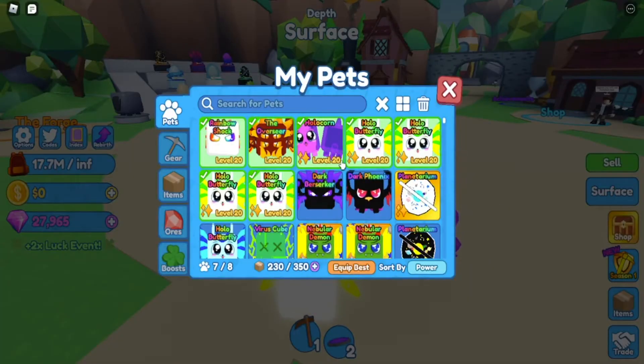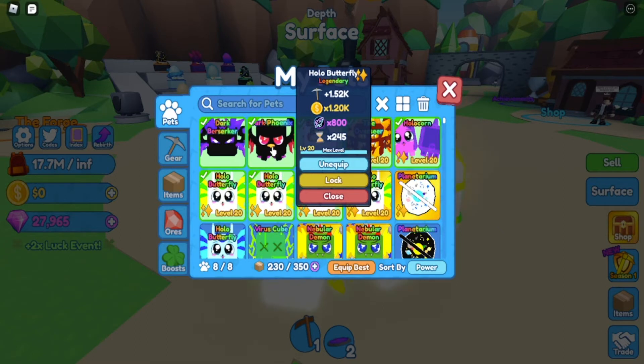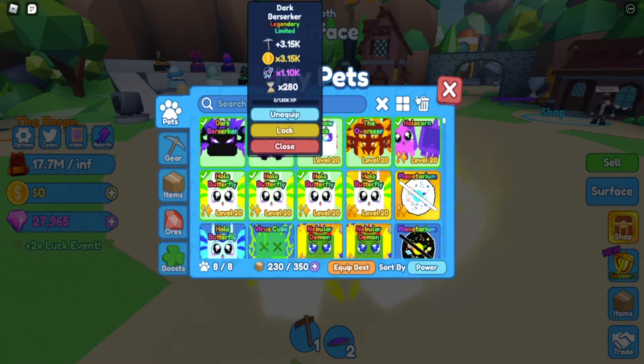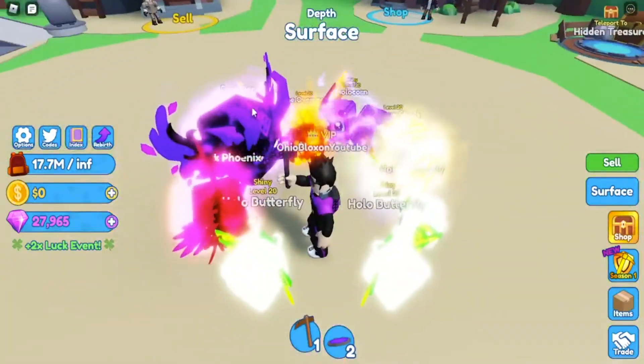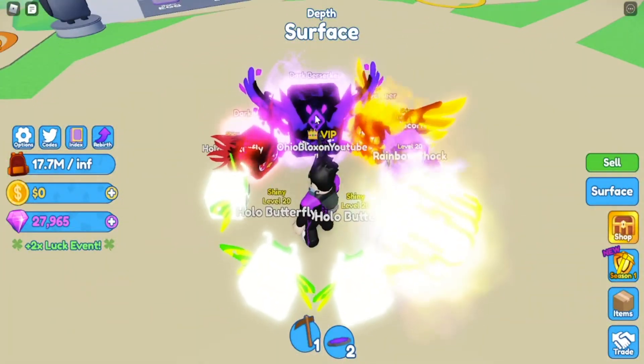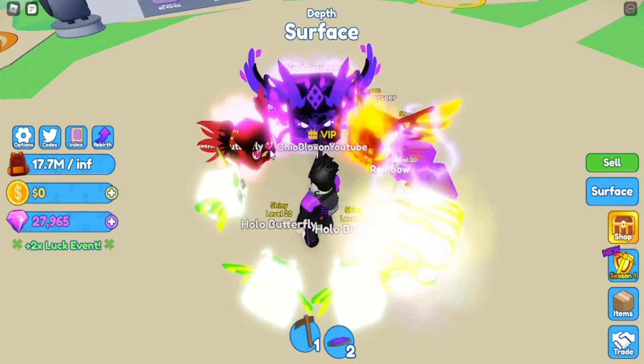The dark berserker — I think this is one of my best pets now. And so is the dark phoenix — and it's limited, that's very cool. These pets look super cool. The dark berserker is bigger, which is kind of a downside.